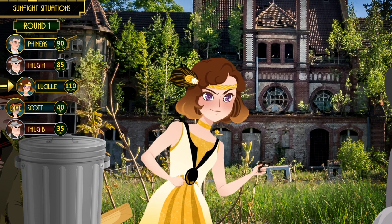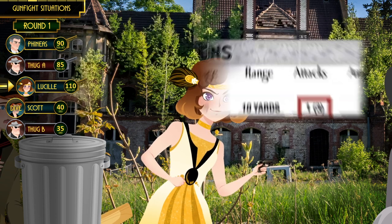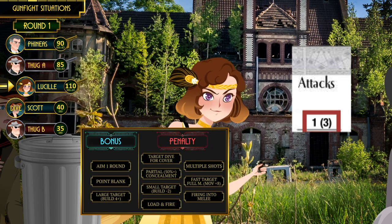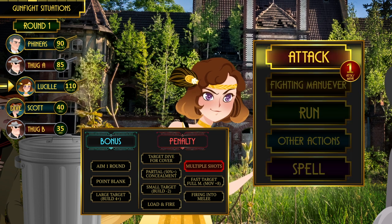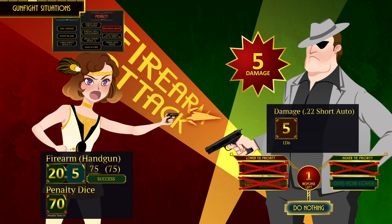Now comes Lucille's turn. Handguns usually deal less damage and have less range than rifles, but they can usually be shot more times per turn. Looking at the statistics of her handgun, next to the 'uses per round' number is a three in parentheses — when you see a number in parentheses it means the weapon can be shot up to that many times in a turn. So Lucille can shoot up to three times, but making multiple shots applies a penalty die on each shot.